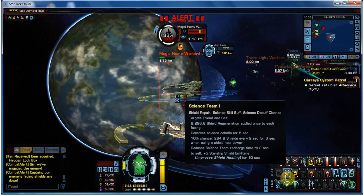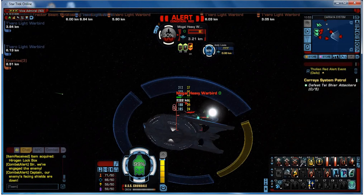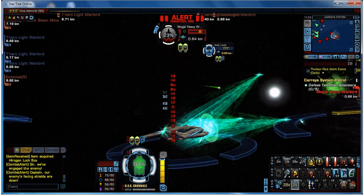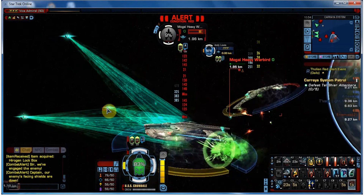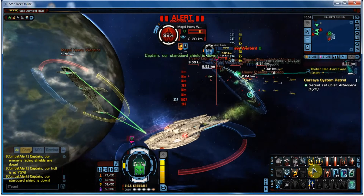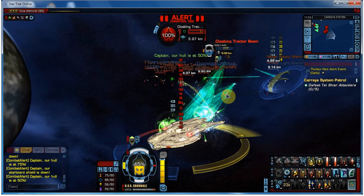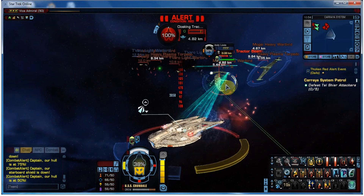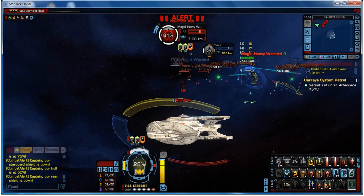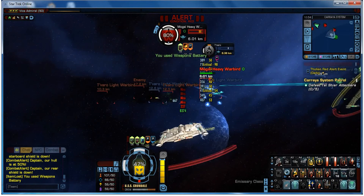If we get a bit of a shield problem, this is a handy ability to have - Science Team 1. Gives you a nice recharge. Swing around, another torpedo spread, cannon rapid fire. You've got to watch these because they hold you in place - they're basically tractor mines - and their main ships can do a great deal of damage. Back around, get a stronger shield, full power to the weapon systems.